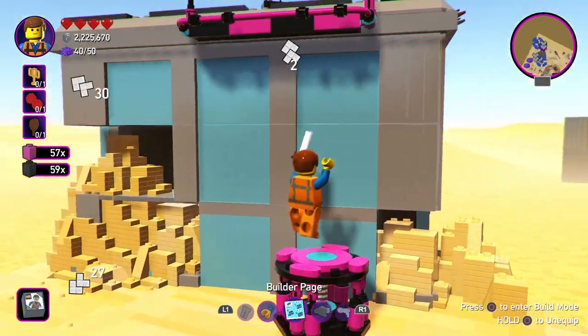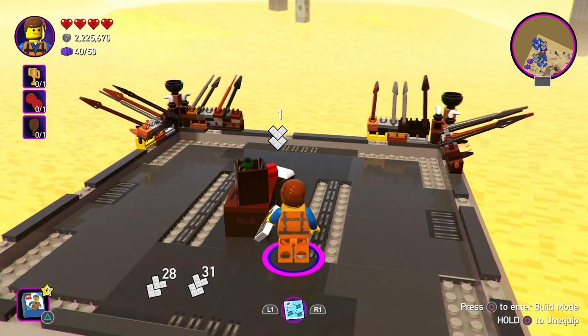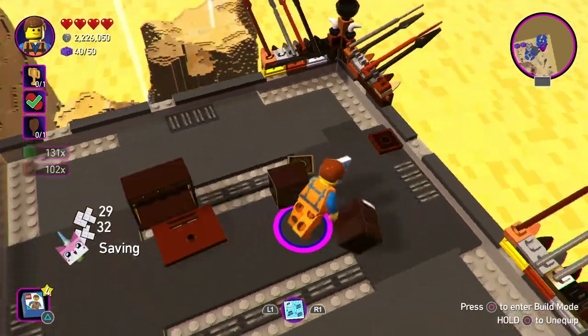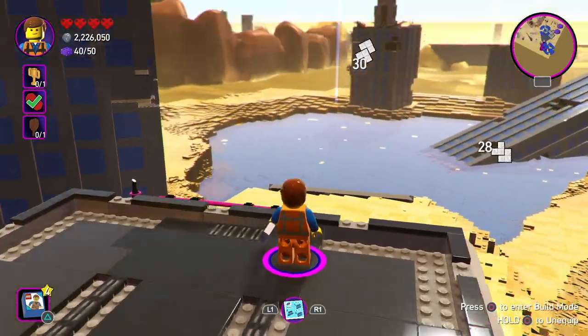Then simply jump on up, smash this up, and you'll get the first of the important objects, which is a set of pom-poms. Of course, obviously for every founding father, you need some pom-poms to cheer the troops on.